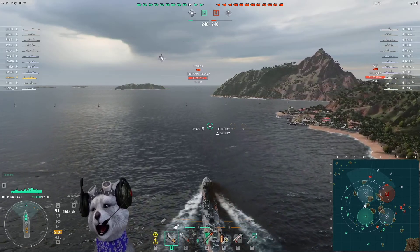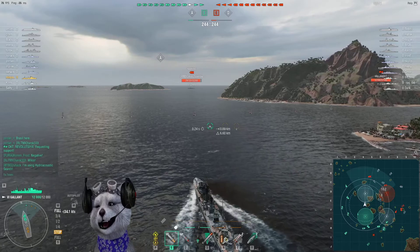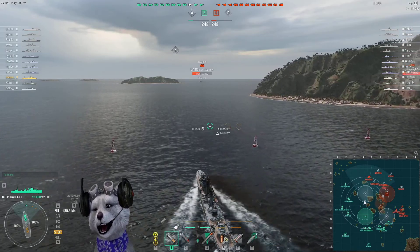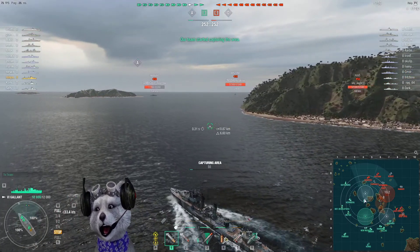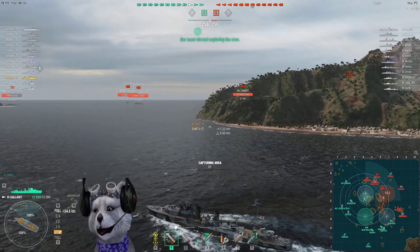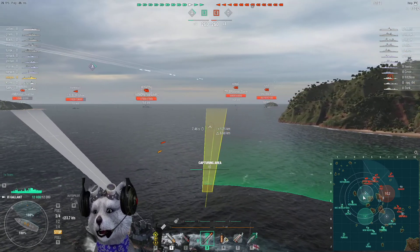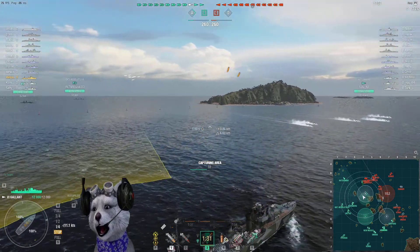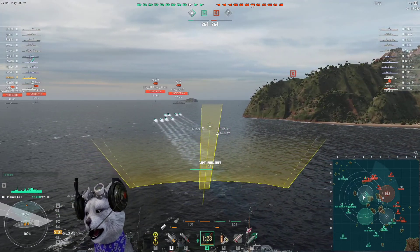The A turret is a nuisance at best — it's essentially non-existent, only has one gun doing nothing. Turning the A turret on or off doesn't make much difference, I'll just turn it off. The ship has a speed boost consumable — pretty much a generic destroyer. The concealment is 6.6 with camo, but with a captain you could probably get it down to 6.1.